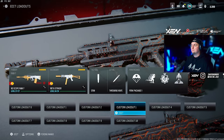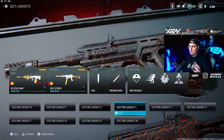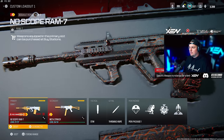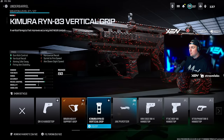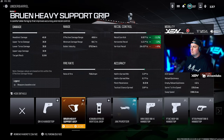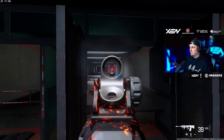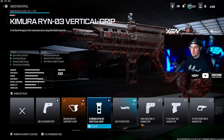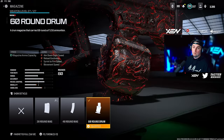Next up we've got the RAM-7 and the Striker, which got a nice buff. The Striker is 100% meta now, if it wasn't already. For the RAM-7 we're running the Jack BFB, the Cronin Headwind long barrel, and the Bruen Heavy Support Grip — I prefer the Bruen here because this weapon has a little more horizontal recoil, and it's just a little easier to control. If you want to run the Ryan O3 that's completely up to you. We're also running the HBS 3.4 pad and the 60-round drum.